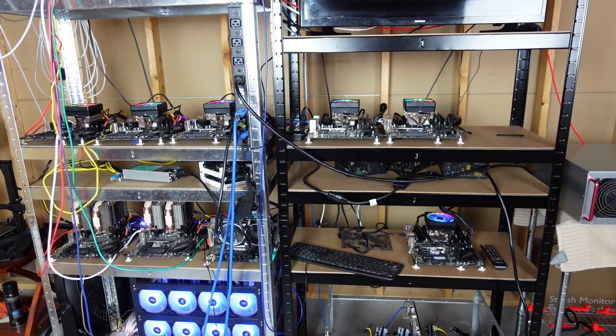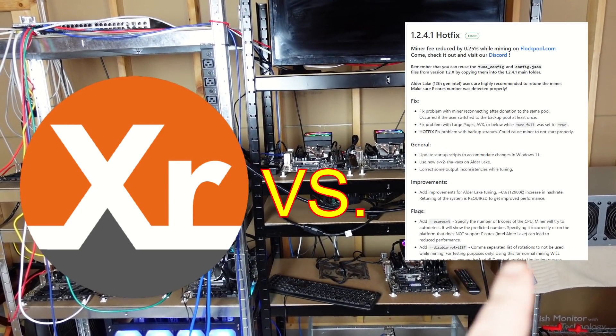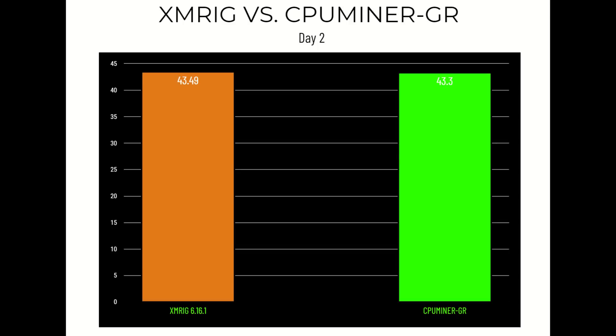In the first corner in orange we have XMRig, and in the second corner we have CPU Miner GR — let's get ready to rumble! Day one: XMRig 6.16.1 was not yet in Hive OS during this time, so we have 25.2 Raptorium coins mined in the first 24 hours on XMRig, and CPU Miner GR is slightly ahead at 25.3 coins.